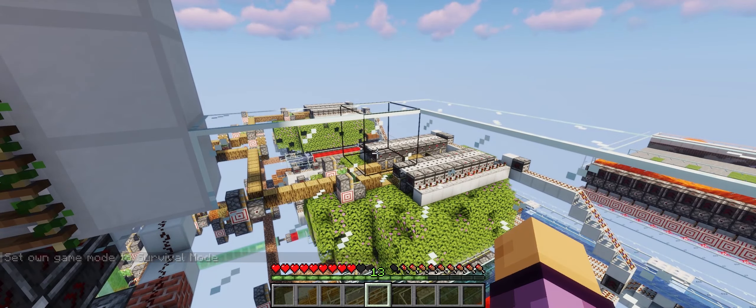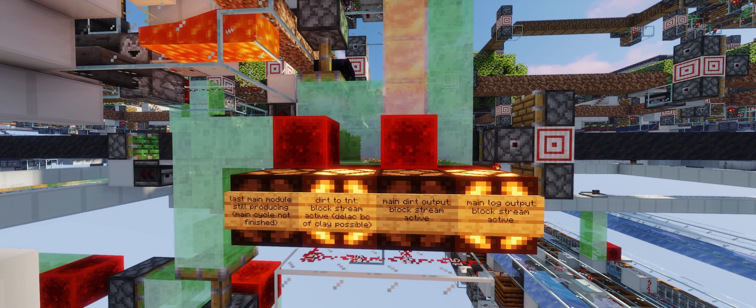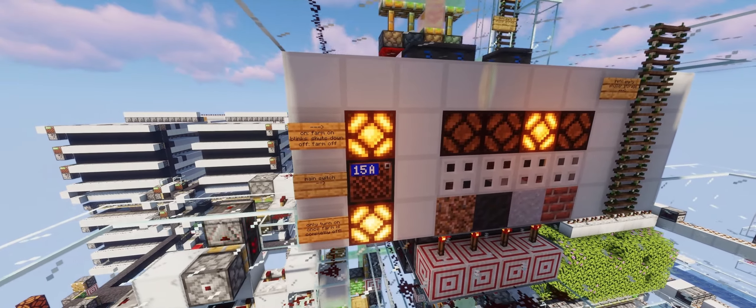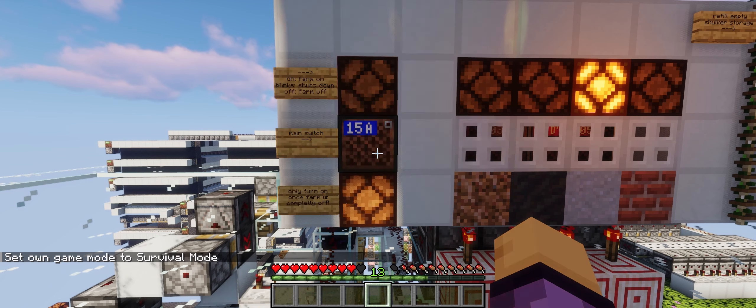One after each other, these indicator lamps will turn off. The main one is the most left one, indicating that the farm is still producing new blocks. Once it stops, the rest of the pipeline systems shut down. Only when these lamps stop blinking can you turn the farm back on again, unload the area, or change the farming mode.